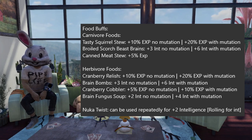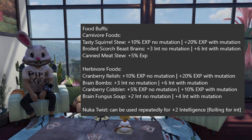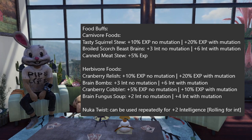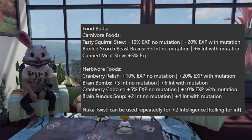For Herbivores, Cranberry Relish and Brain Bombs have the exact same stats as Tasty Squirrel Stew and Broiled Brains but for herbivore. Cranberry Cobbler and Brain Fungus Soup are the lower, easier-to-cook versions. The ones that stack are Brain Bombs with Cranberry Relish, or Cranberry Cobbler with Brain Fungus Soup. To put it simply: food buffs of the same type — percentage with percentage — will not stack, but intelligence and percentage buffs will stack. Any combination works as long as it doesn't share the same increase type.